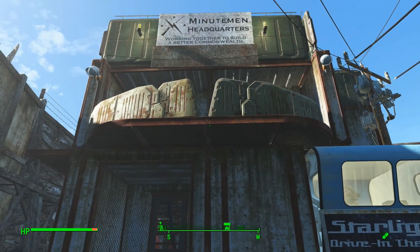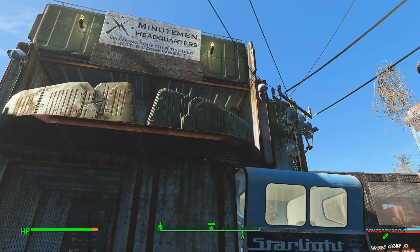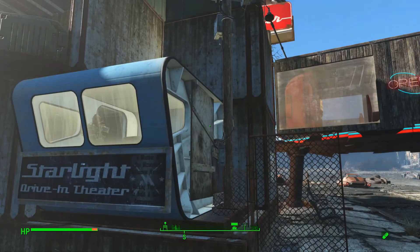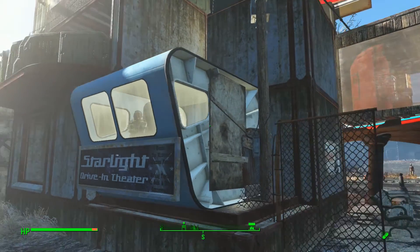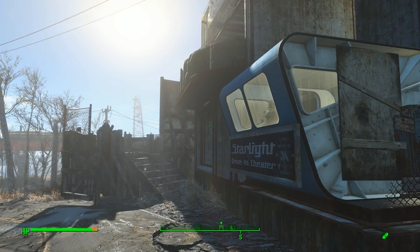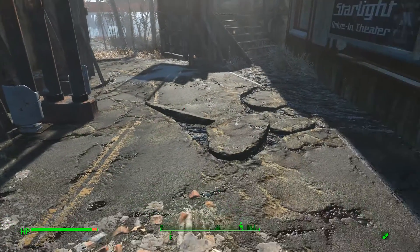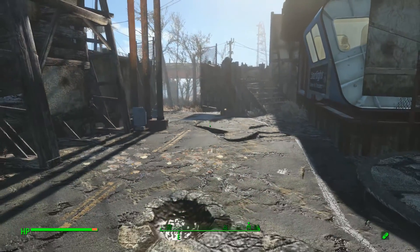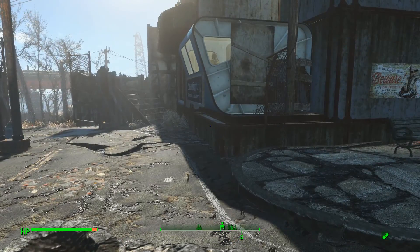So as you can see, just coming in through the main entrance, this is more like a security area. As soon as you get into the settlement, you're not just going to be casually coming in here and taking all of your stuff — you're just going to be destroyed by security if you do that. I'm going to add more security details in this area right here that I'm showing you.